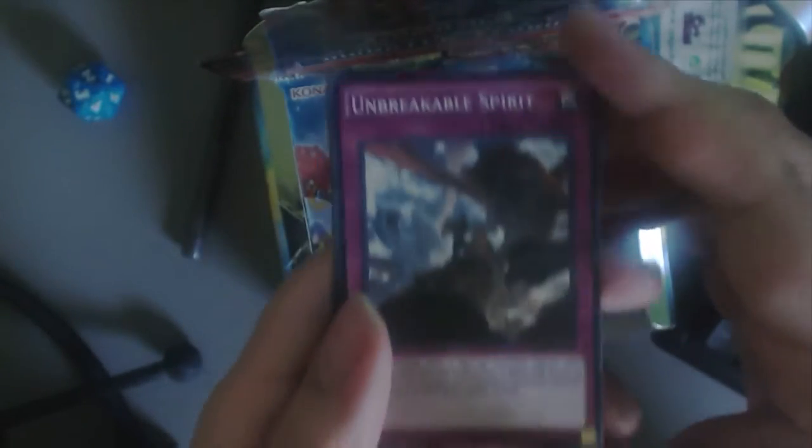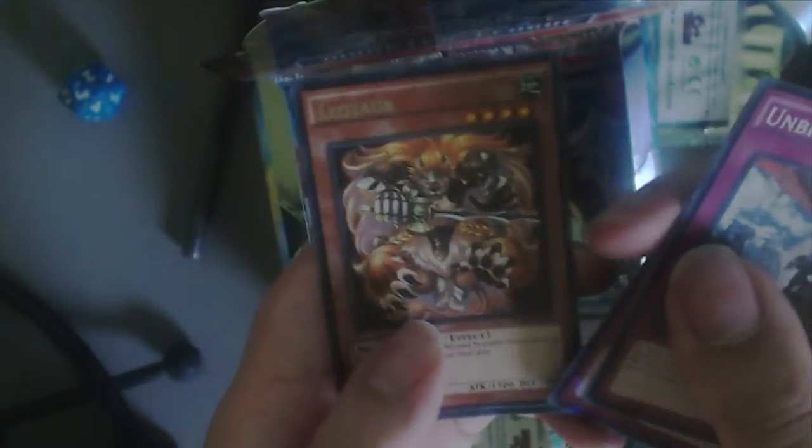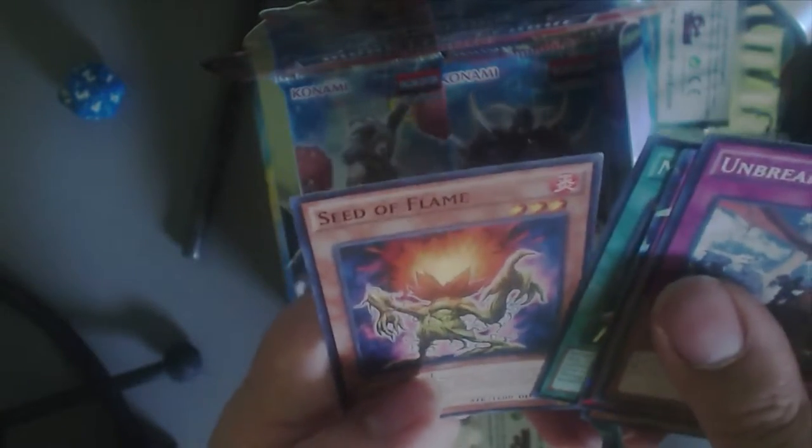Alright, next pack. Oh, here's a cool one — Unbreakable Spirit. That's pretty cool. Frodden Temple of Theft, Leotar, Rock of the Rose, and Seed of Flame.